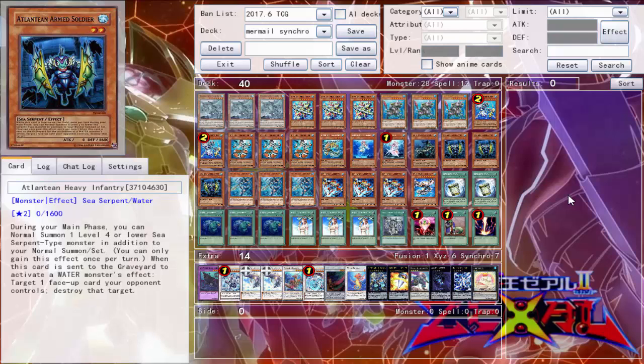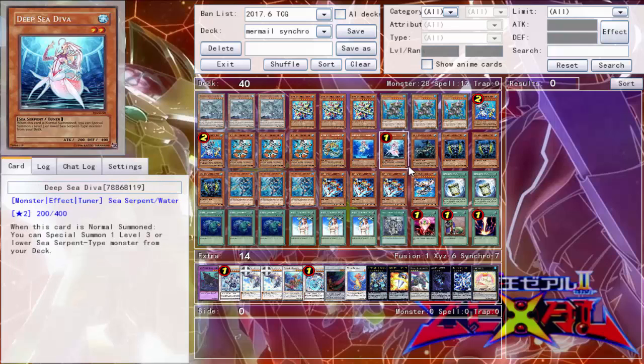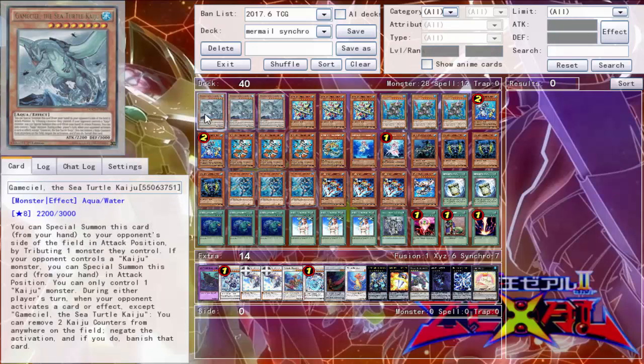It's good both post-links in the link format as well as current format. Let's get into it. This is Mermail Synchro, and starting things off we have three Gamma, Seal the Seed Total Kaiju.